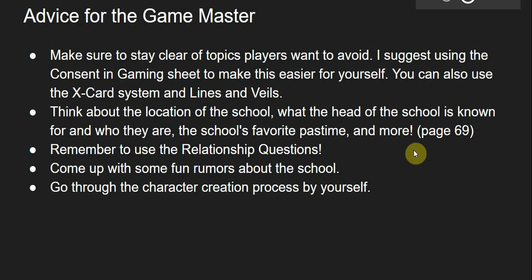Now some advice for game masters: make sure to stay clear of topics your players want to avoid. You can do this using a few different methods — I suggest the Consent in Gaming sheet by Monte Cook Games, which is free and downloadable from their website. You can also use the X-Card system and Lines and Veils.